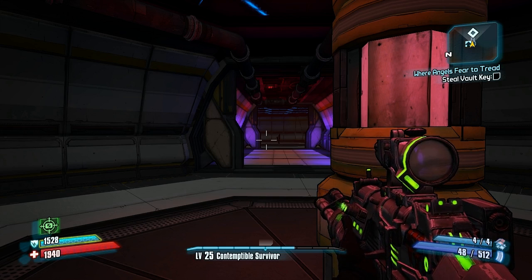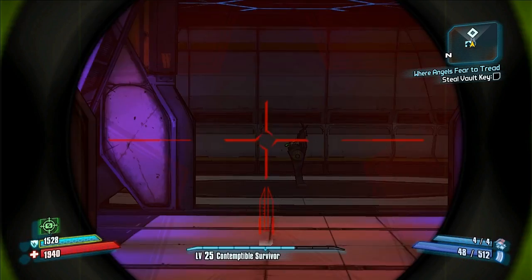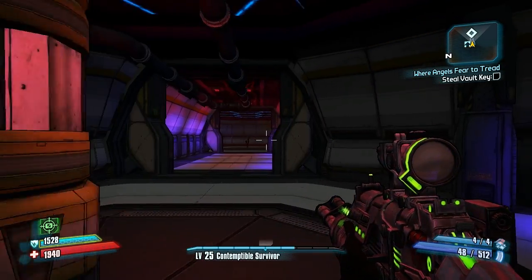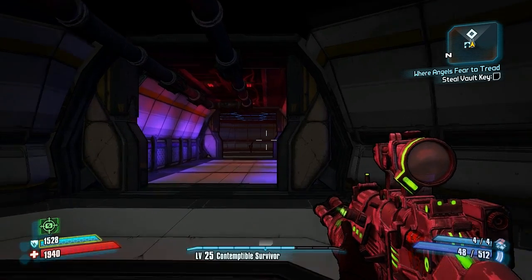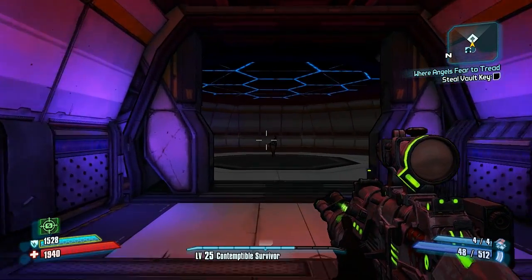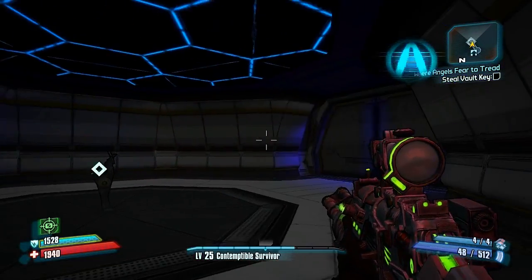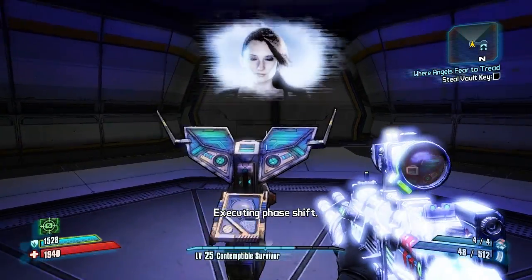Hello AngelTubers and welcome back to maybe the last episode of Borderlands 2. I don't know how much more we've got left. In the last episode we dealt with the bunker and the death field and all that stuff, and we got past basically all of Jack's security methods. And now we're heading in to figure out what's going on with Angel and the vault key. So let's do it.